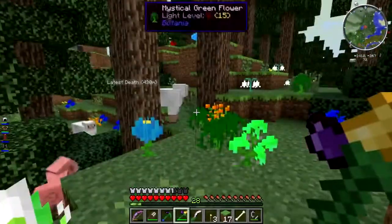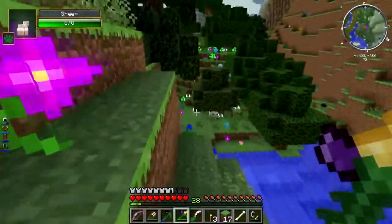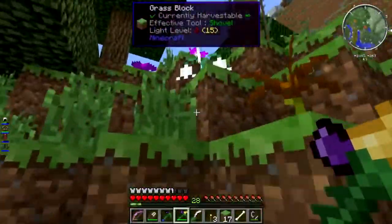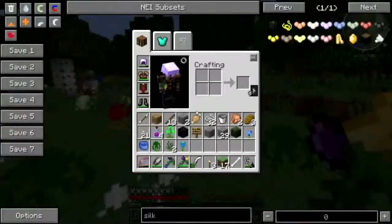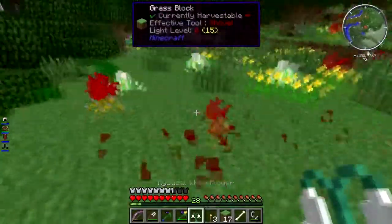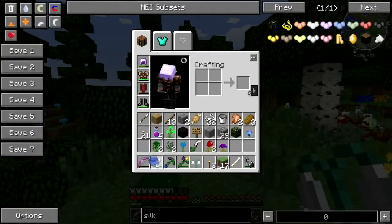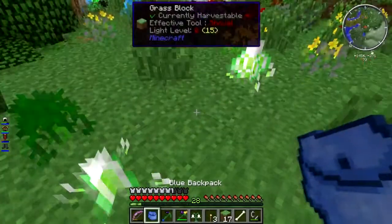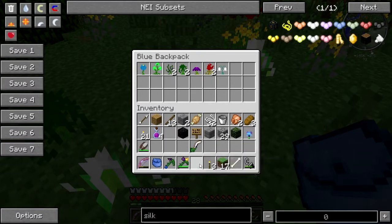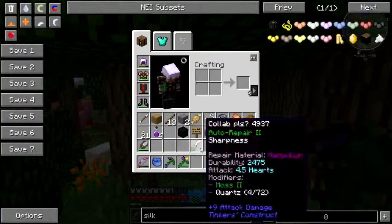Maybe I should get into Botania - maybe I should do that. There's a naked sheep - I must have been somewhere this way at some point. I should get into Botania. I've got plenty of backpack space, I'm gonna snag some flowers. I should get into Pneumatic Craft too - that's gonna take some brain power. Let's start putting all my flowers away, and my grass.